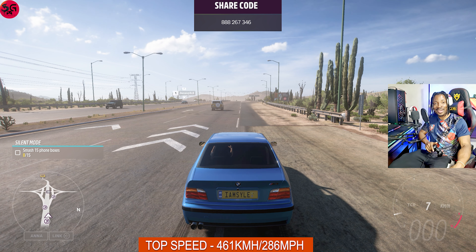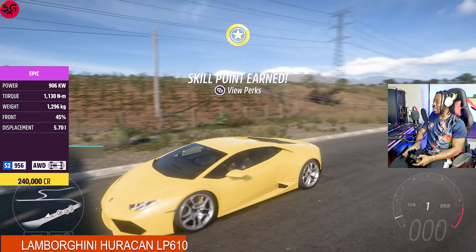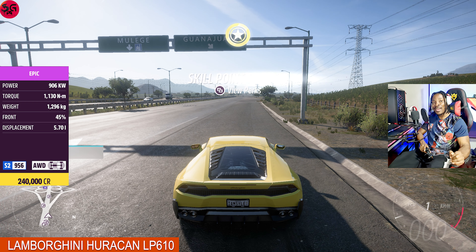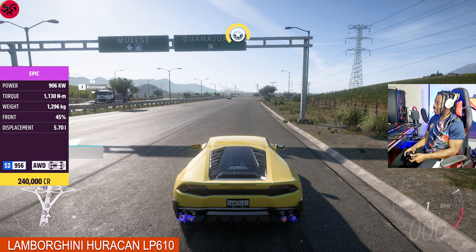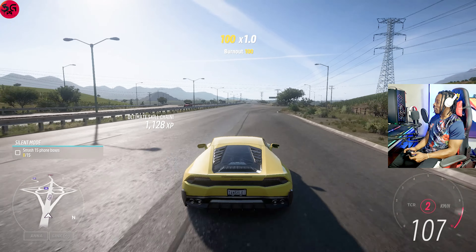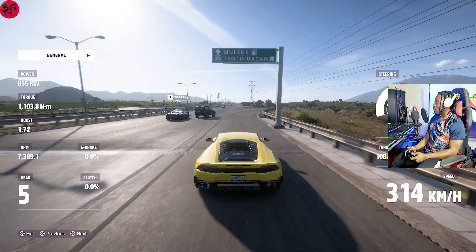Let's get into the Lambos and see how the supercars fare in this top speed battle. We're starting with our first supercar, the 2014 Lamborghini Huracán LP610. We also included the new 2020 Lamborghini Huracán Evo — fully upgraded. Let's see what it's going to pull off; traction is still on from my previous drag race.